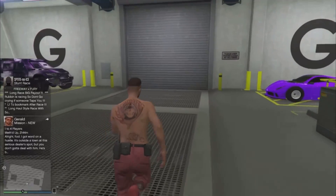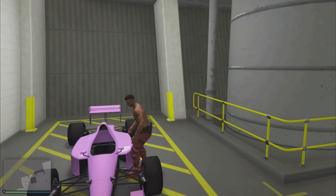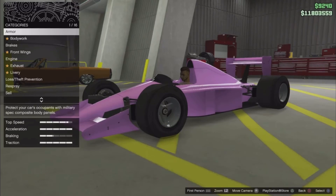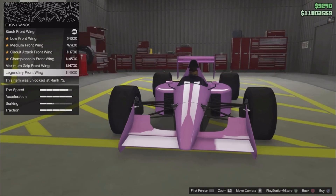If you want F1 wheels, get your F1 car out and bring it into your garage or LS Customs. It's pretty easy — you only need to change a couple of things. Make sure you choose the right F1 car though, because some F1s don't work.